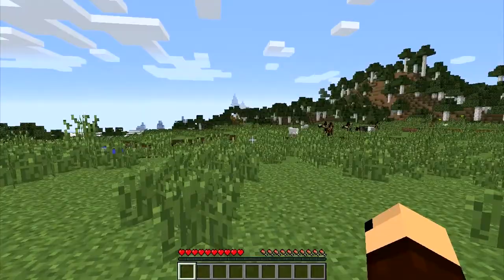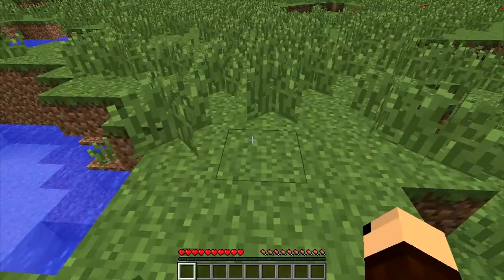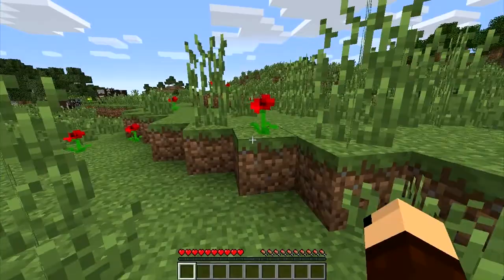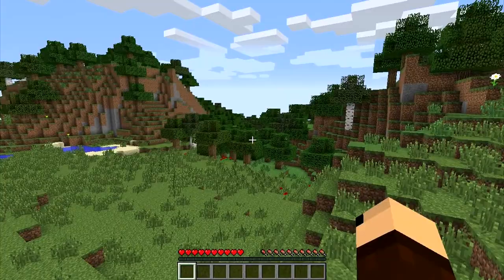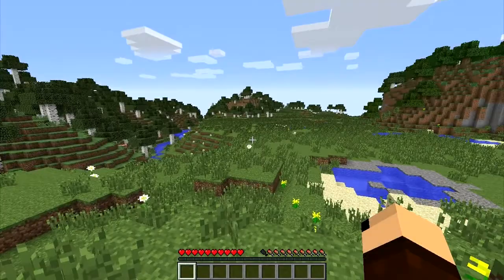The other reason I chose this seed is because I know off in that direction is a mega taiga, which is going to be good. Over here you've got oak wood, some more cows, no visible caves but that's not a big deal. Just kind of get a quick look around, because I've really only gone one direction in this world.